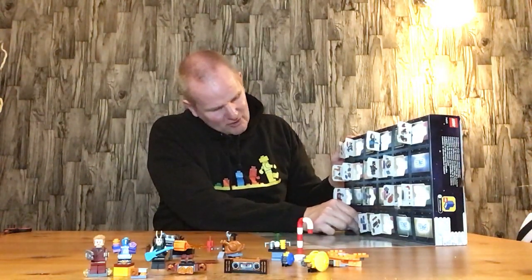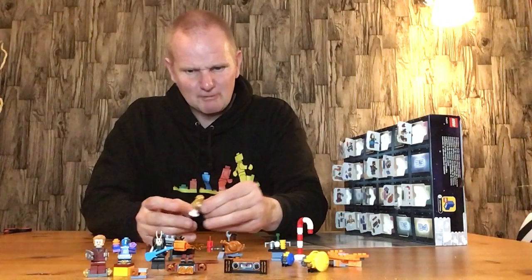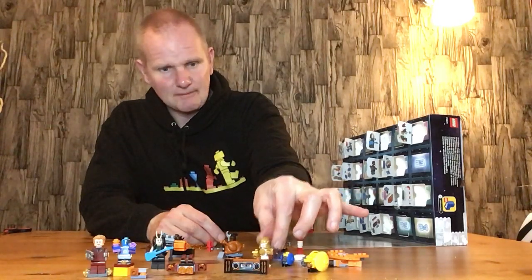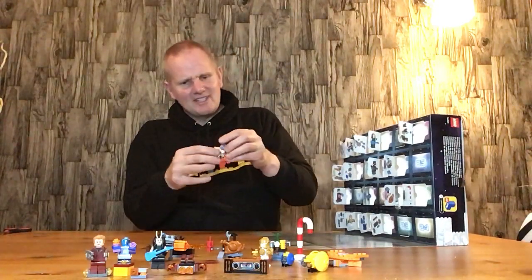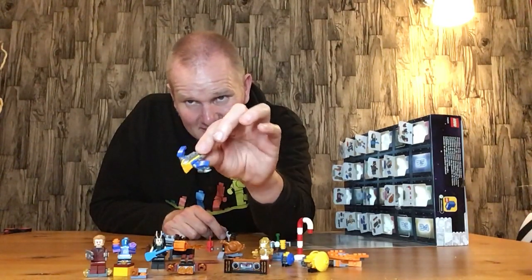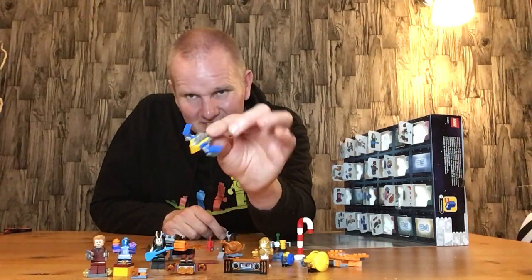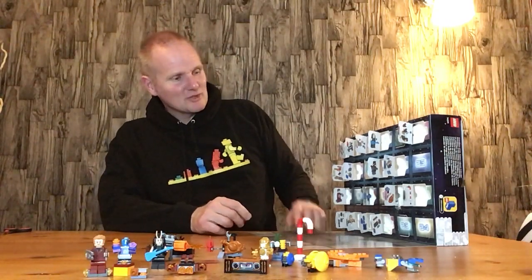Door number seventeen is the Thanos snowman, which is a nice little build. It could have been a Thanos figure but the snowman works well because it is Christmas, and you've got a spare Thanos helmet as well. Door number eighteen is the Milano, probably one of the coolest ships in the set so far — it looks like what it's meant to be, and I quite like it as you can probably tell.